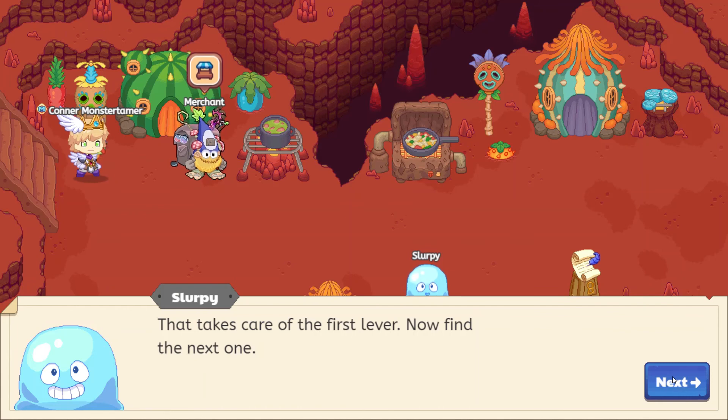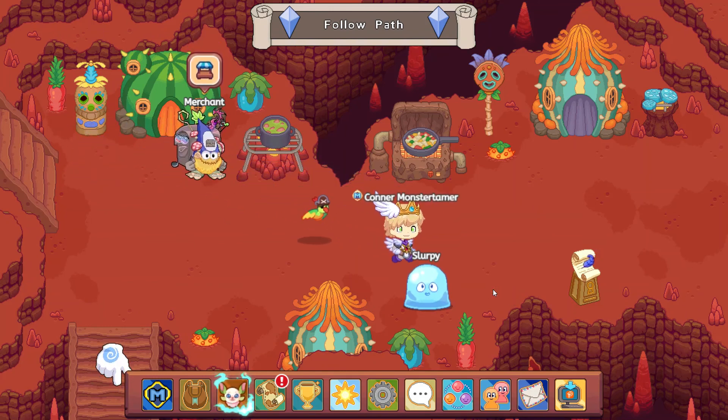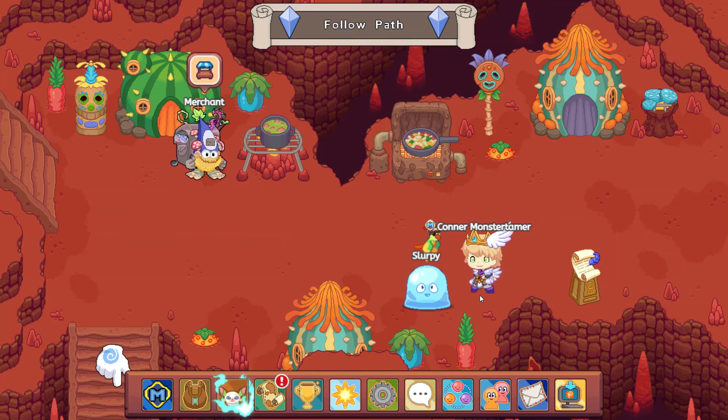We need to find another lever in order to lower more lava. We're going to head down there to help Slurpee find all of the different levers to lower the lava so we can explore more in here. It is so cool being in Bonfire Spire — really digging the music. Let me know what area is your favorite. Be sure to like and subscribe. I'll see you next time as we continue our journey into Bonfire Spire. Take care, have a great day, keep on Prodigying on!